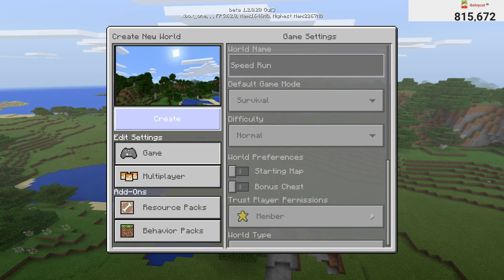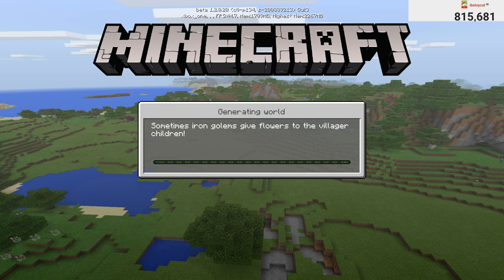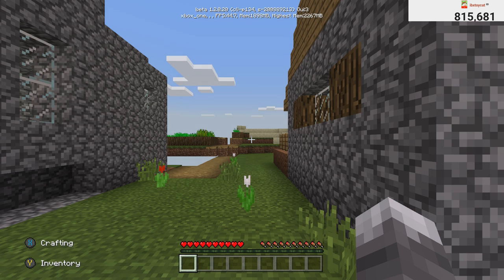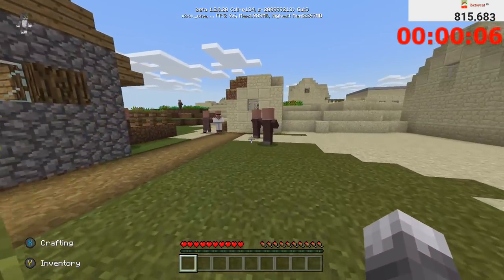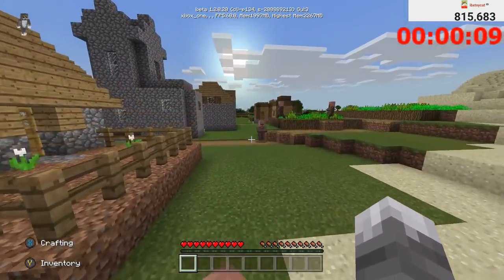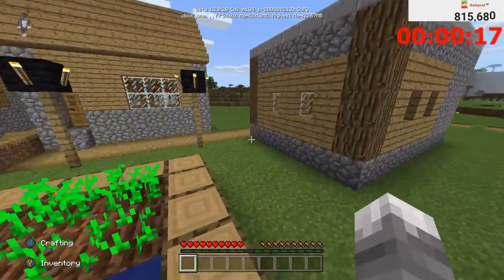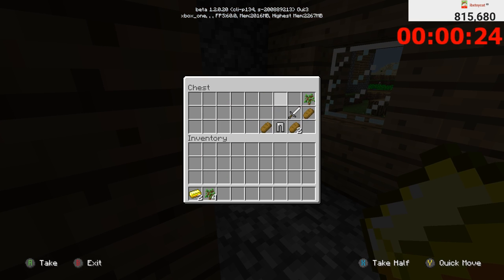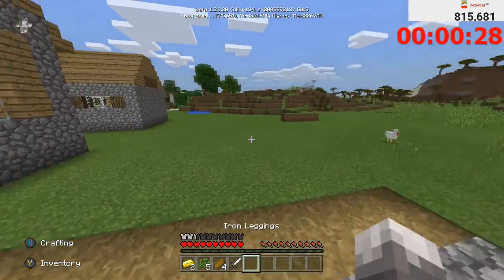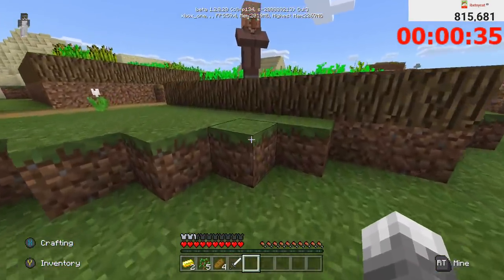I hit go the moment I can see my character — it shows up on screen two seconds later, so that's not me being slow, it's just a weird bug. Okay, we've done it. This is the world — our very first priority because it spawns in a village is to go straight to the blacksmith chests. There's one over there and one over here. We'll go to the further one first — it doesn't really matter which order.